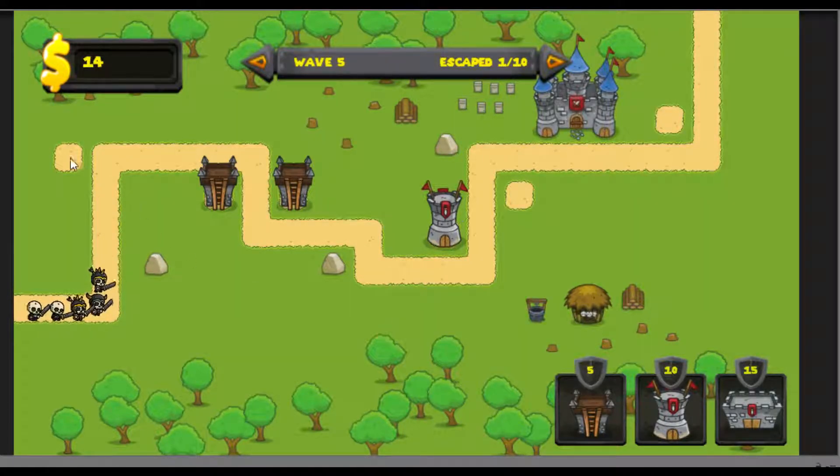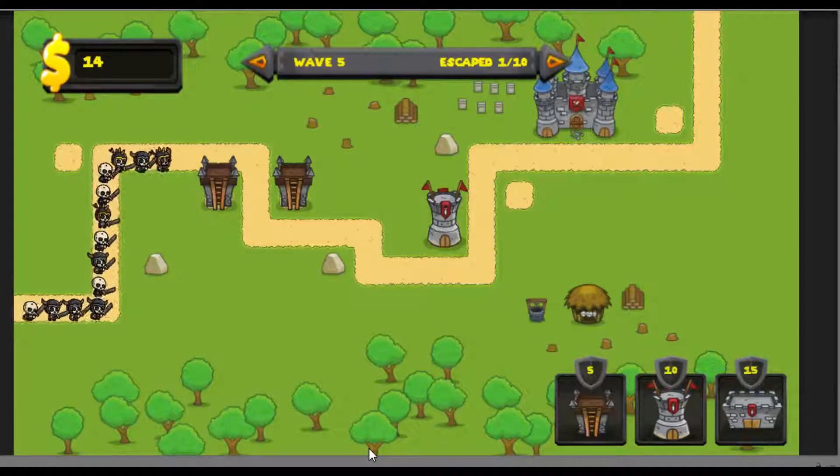These towers have to be placed on building sites as you go around, and they'll cost more and more gold — 5, 10, and 15 gold respectively.